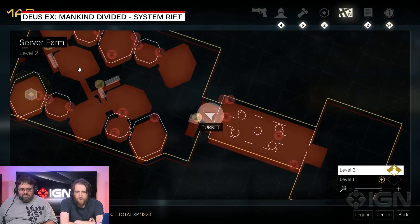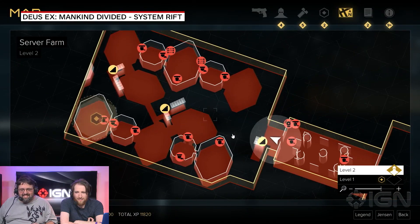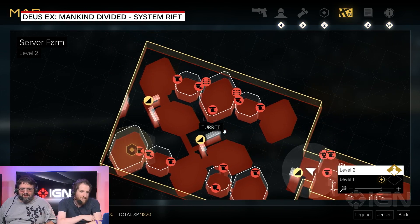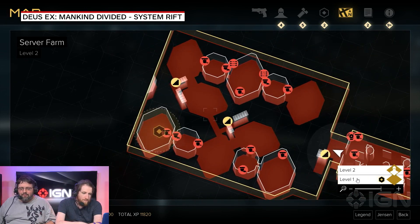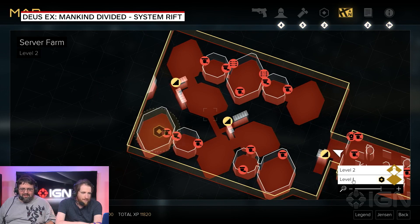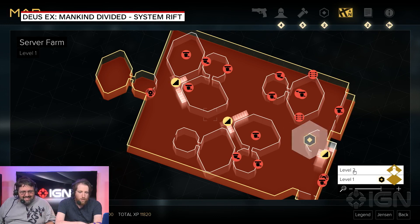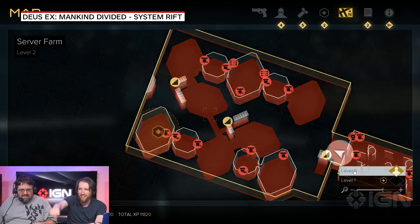Here is the real deal. This is the vault — this is where all the information is, the server farm. It's a two-story complex. See all those turrets and laser grids? I'm really hoping, like at the corner, there's a big shut-off switch — just power down.